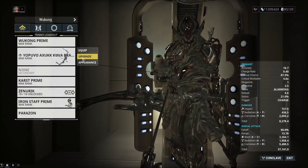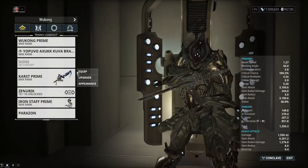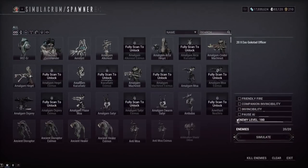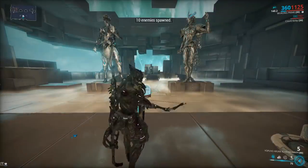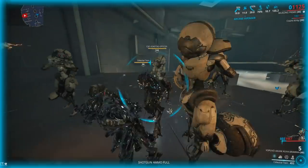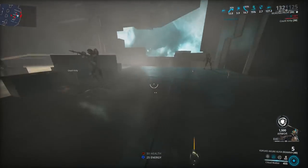The Kuva Brahma is a radiation build with Prime Firestorm and similar mods — really good for the clone just spamming. Let me show the double Brahma setup — both me and the clone using Brahma. Let's knock these guys to around level 100, take out 10 of them so we're not getting completely gunned down. Using Eclipse, getting some armor up, then using our two to stun these guys — and there it is, double Brahma firing.